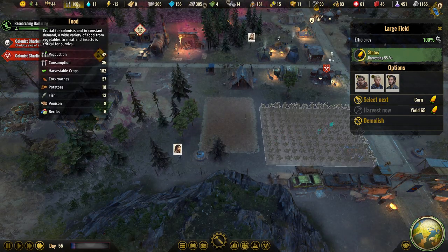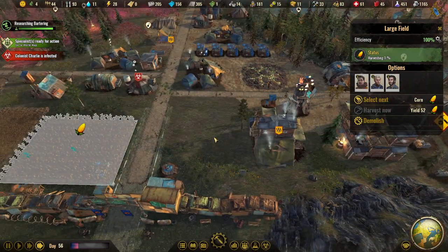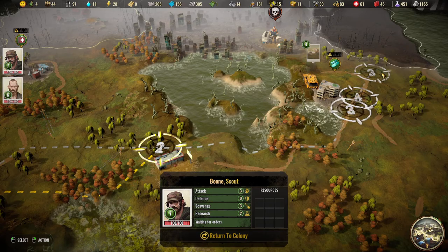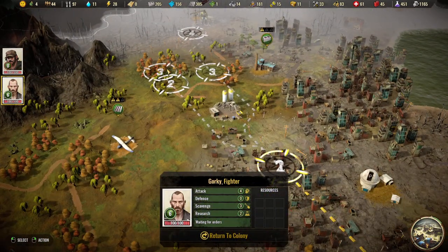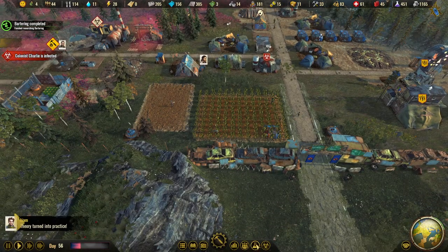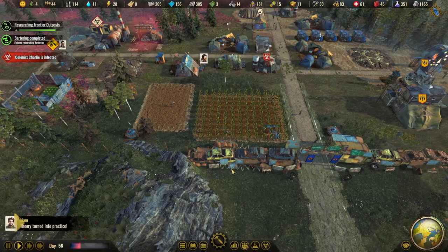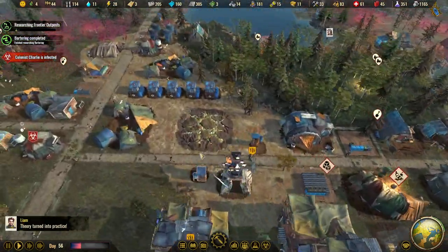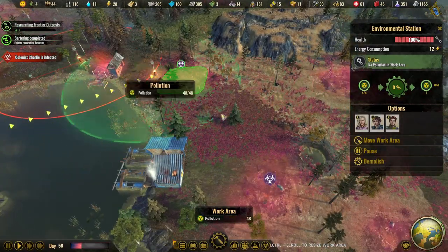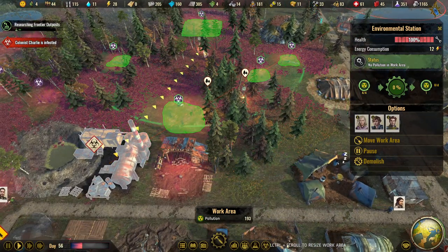Soon it's harvesting time there. How is the fish? Fish is slowly going up. Firewood — we have some firewood. Maybe it's time for a cookhouse. Water watering completed. Let's do this one here. Okay, so that is done.